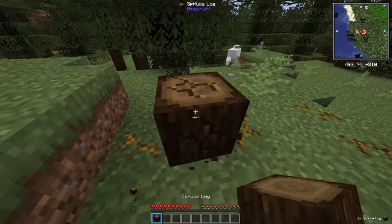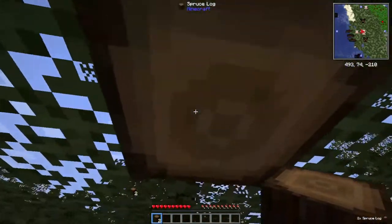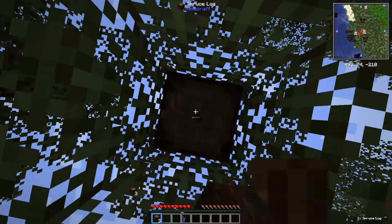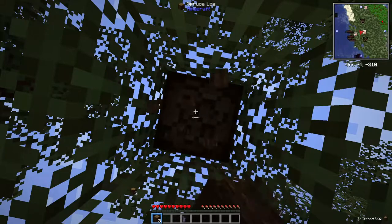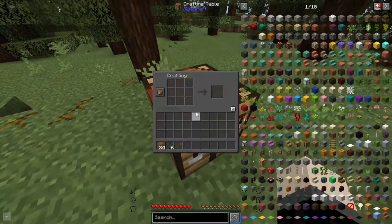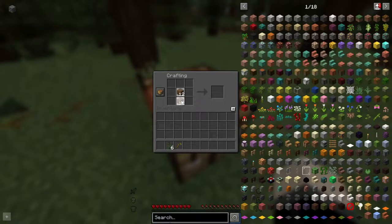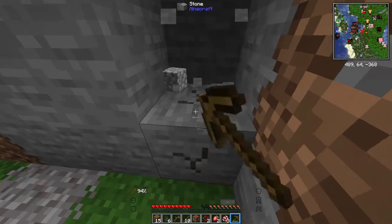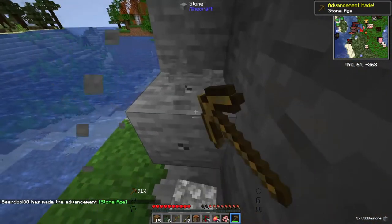I do that enough in the Better End let's play and I'd like not to do that anymore — well, in terms of this let's play. So we got our wood. It's time to make the essential tools. We now have our crafting table. It's time to make sticks so we can go and make ourselves a pickaxe. Now it's time to get ourselves some stone so we can enter the stone age.